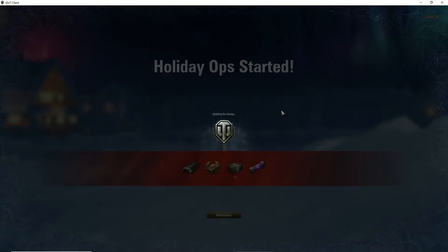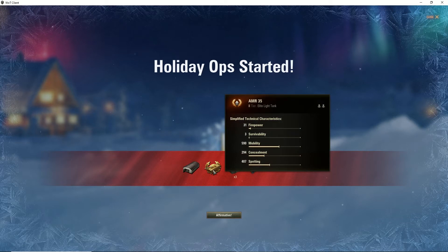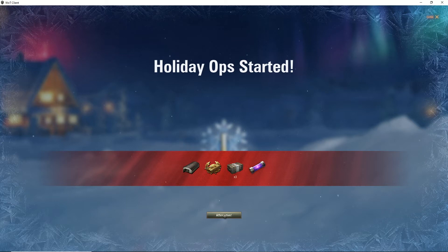As soon as you log in, the Holiday Ops have already started. They're giving away a garage slot to go along with the AMR 35 tier 2 elite light tank. Merry Christmas — three small boxes and an anti-duplicator charge. What this allows you to do is when you're building your crystals and shards, if you use one of these charges you will not get a duplicate. You know how often that happens when you're trying to build that book up.